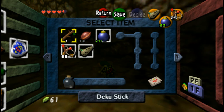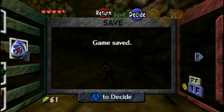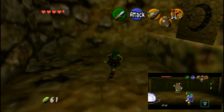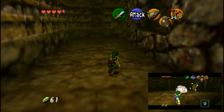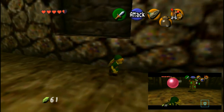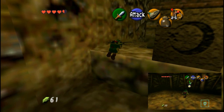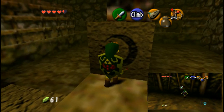Alright, now there's another bombable wall there. If you go inside, there's a gold Skulltula guarded by an Armos. Of course I'm just going to skip that — no need to get it while I'm trying to get through this dungeon.